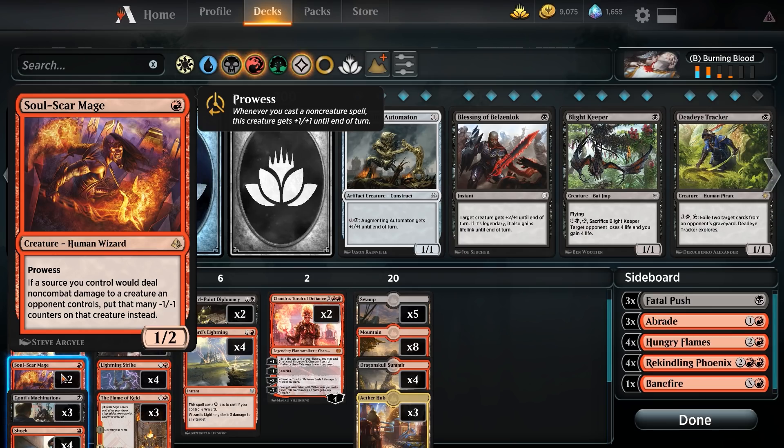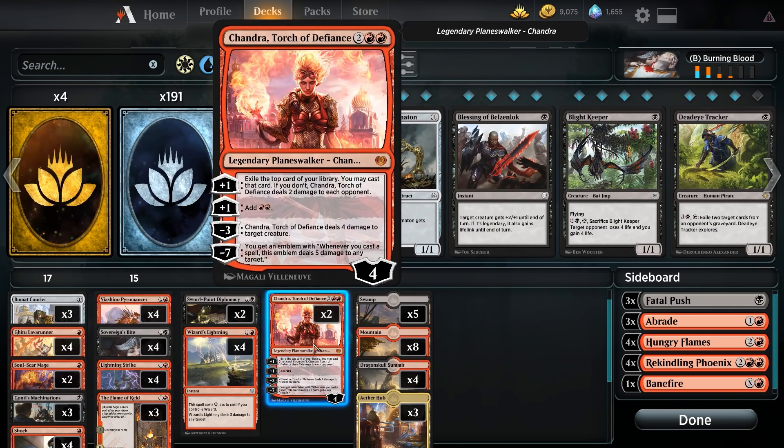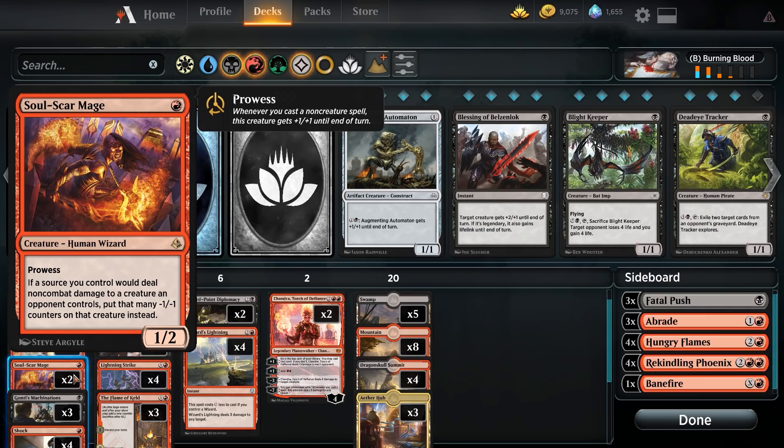Similarly we've got Soul Scar Mage — he doesn't have haste but he has prowess, so whenever you cast a non-creature spell this creature gets +1/+1 until end of turn. That makes Soul Scar Mage get real fat real quick. Non-creature spells include Gonti's Machinations, Flame of Keld, burn spells, and Planeswalkers — virtually everything in the deck triggers Soul Scar Mage. It also has an added ability: if a source deals non-combat damage to a creature an opponent controls, put that many -1/-1 counters on it instead, which permanently handles indestructible creatures.